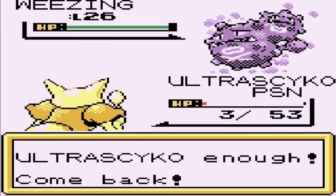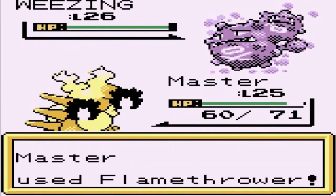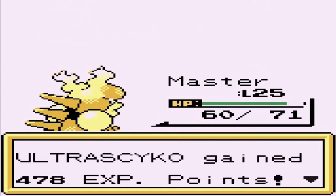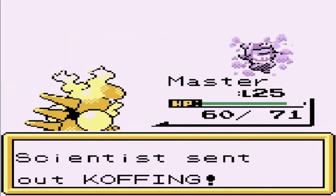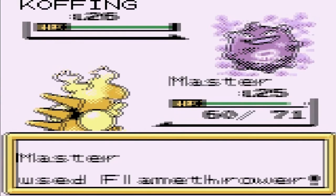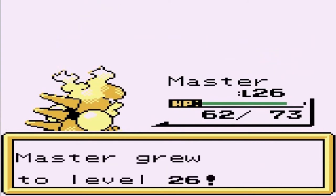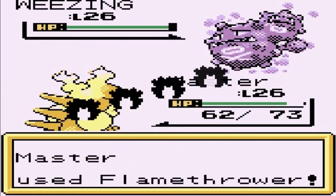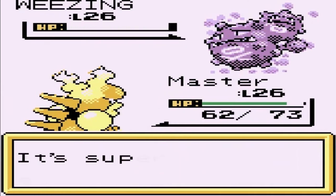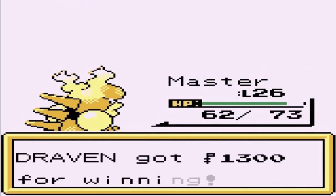Let's go with Master right here. That Wheezing destroyed my Pokemon, so let's go flamethrower attack. There goes a critical hit — Wheezing just getting destroyed, and Ultra Psycho grows to level 24. This guy's coming out with Poison-type Pokemon — paradise for Ultra Psycho. Flamethrower for the win! Master growing levels. He's coming out with another Wheezing, so let's go straight for it again. Flamethrower does its trick.